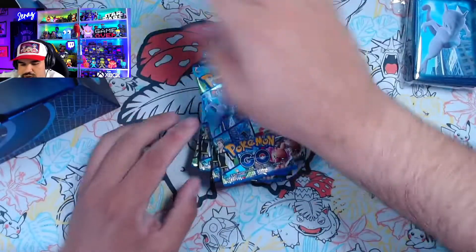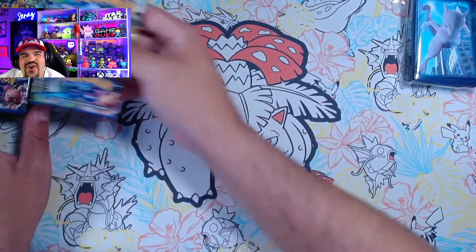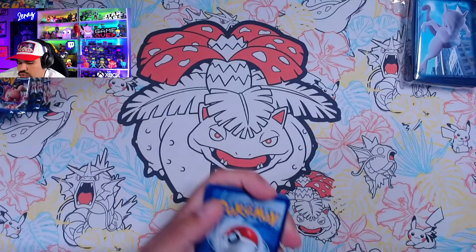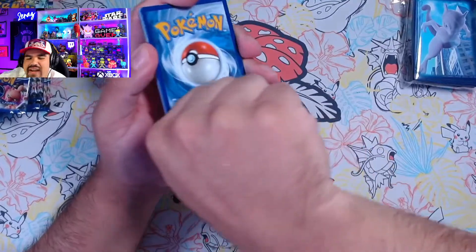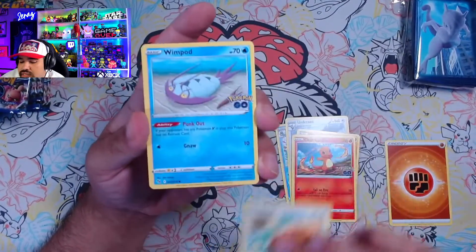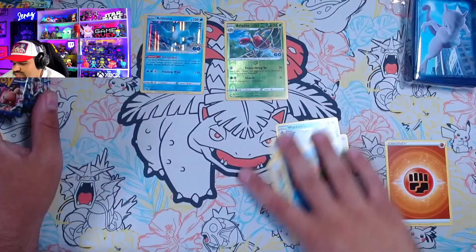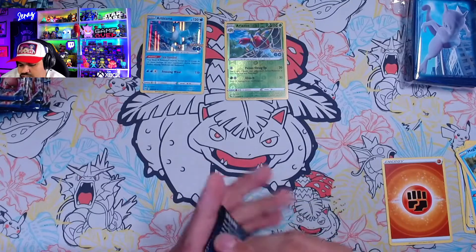Ladies and gentlemen, it's the main event. We got 12 packs to go through here — this is the most we'll ever go through in one specific box set. We are really going for that Mewtwo alt artwork. I know it's not super hard to get, we just haven't gotten it yet. All the code cards are black. Every pack has a holographic card or better. Let's go ahead and start off with fire. We got fighting — an egg incubator, a Wartortle. We got an Aerodactyl and an Articuno to start off. We need to do better than that — come on.